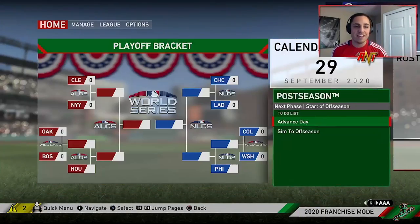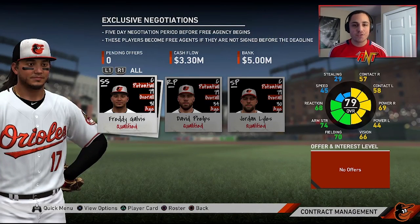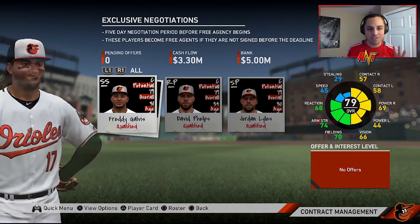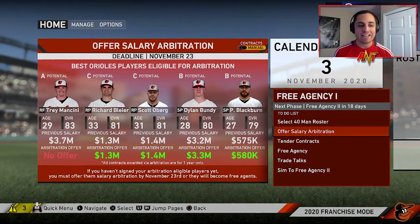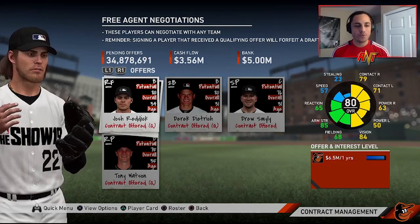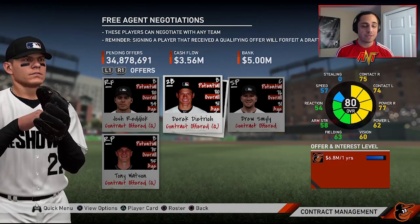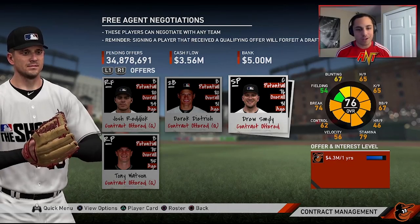We've got some players down here who are potentially helpful — McDougall, Diaz, Rutschman. We've got options in the minor leagues. We're still not a playoff team — I wonder if we can do it next year. We let John Means go, declined Jordan Lyles, letting go of David Phelps. For arbitration, we can't offer Mancini a contract because he's 82 overall. Free agency targets: Josh Reddick kind of a glitch for right field since we're losing Mancini. Derrick Dietrich maybe at second or third, Drew Smyly since we may lose pitchers.